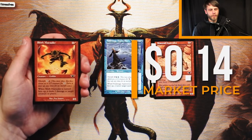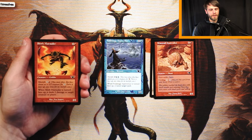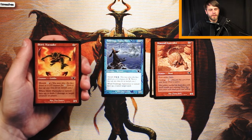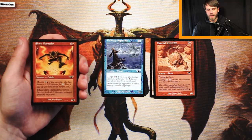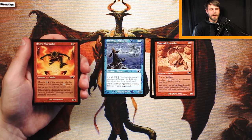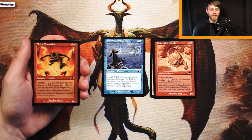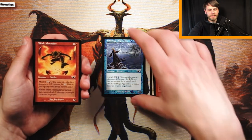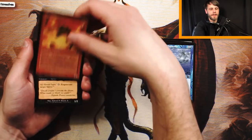Skirk Marauder is a 2/1 for 1 and a red. It has morph — you can flip it face up for 2 and a red, and when turned face up it deals 2 damage to target creature or player. It's damage on a stick — it's great. You have flexibility hitting a creature or a player. It comes down as a 2/2 for 3, which is fine, then you flip it on turn 4 and probably kill something. I think this is actually better than Voidmage Apprentice, though I could be wrong. Please let me know if you drafted Legions!